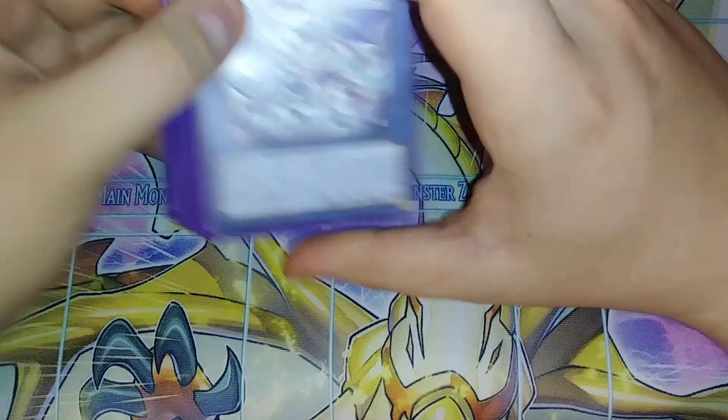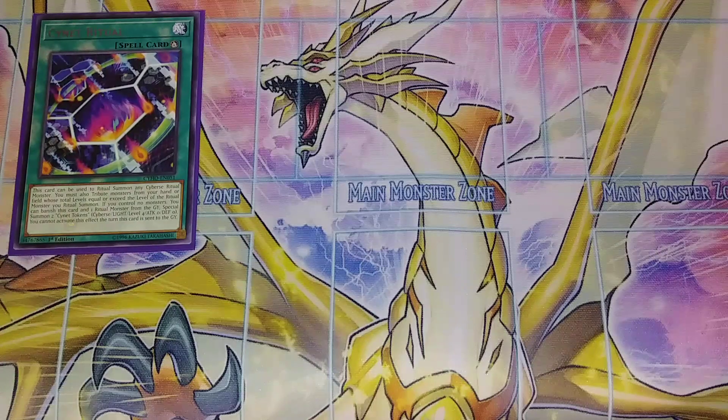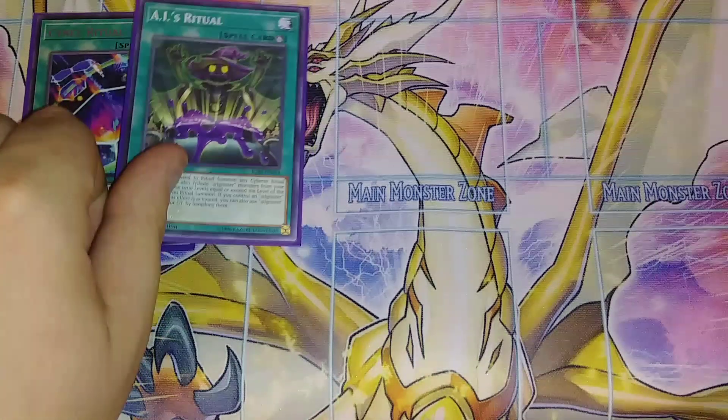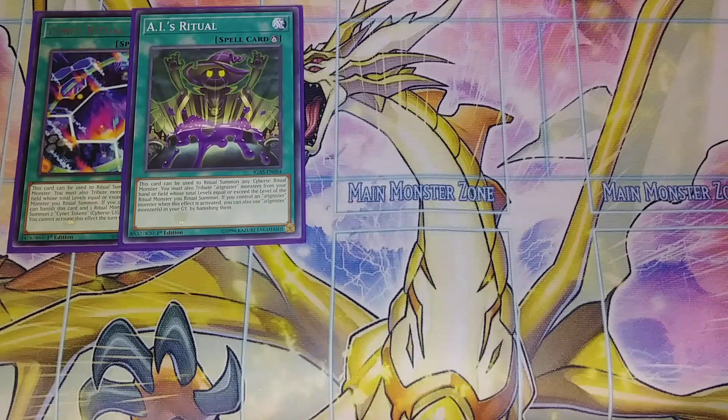For the spells, we are going to be playing one copy of Psynet Ritual. Psynet Ritual is just basically here to Ritual Summon our Water Leviathan or Paladin of Storm Dragon. AI Ritual is the same thing — it Ritual Summons a copy of the Water Leviathan and is searchable off of the Hayari Adignister. This card also has the ability that if it's used to Ritual Summon a Cyverse Ritual monster, you can tribute an Adignister monster from your hand or field whose total level equals or exceeds the level of that monster. And if you control an Adignister monster, you can also use Adignister monsters from your graveyard and banish them.